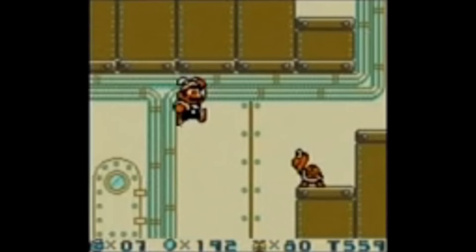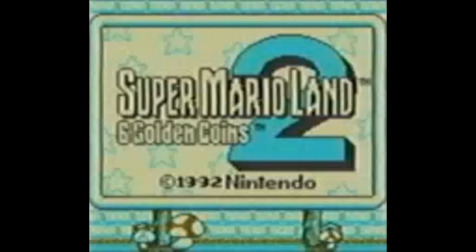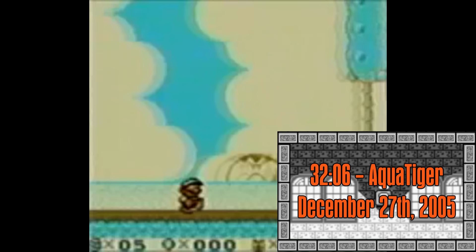The beginnings of this speedrun, like most games, is a bit harder to find. When in doubt, Speed Demos Archive generally gives us the first glimpse into speedrun attempts of a game. On December 27th, 2005, a player by the name AquaTiger would submit a 32 minute and 6 second speedrun of the game onto the website.